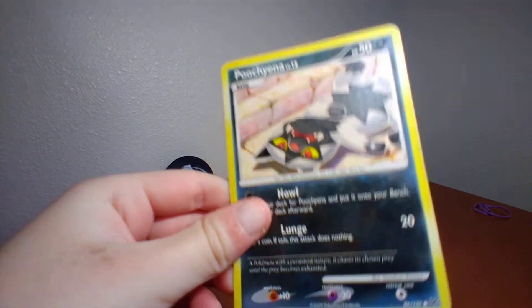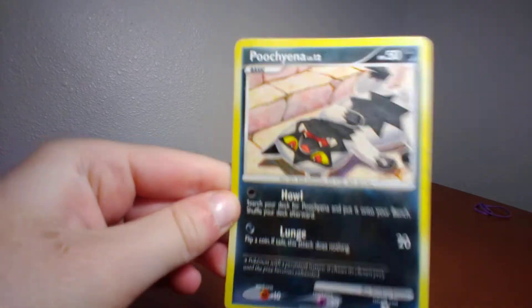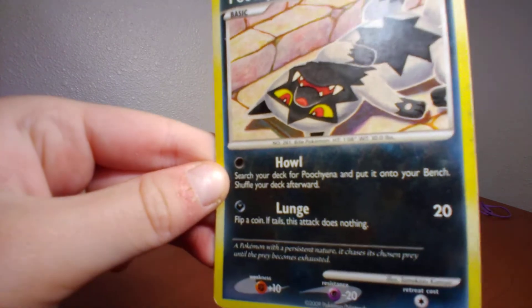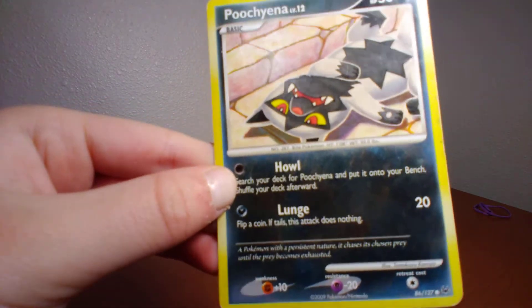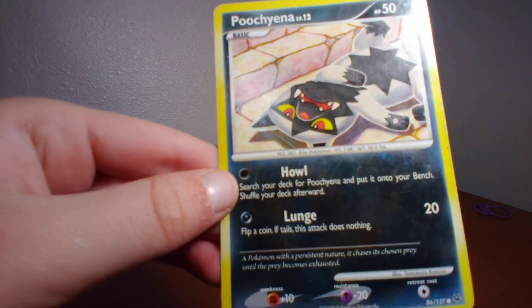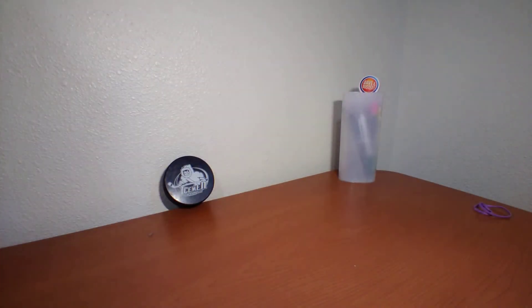Next up I got Poochyena — 50 health points. Howl: search your deck for Poochyena and put it onto your bench, shuffle your deck afterward. Lunge: flip a coin, if tails this attack does nothing, 20 damage. You gotta be lucky with some of these.